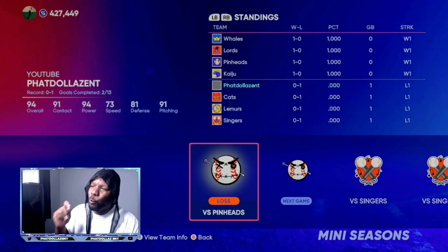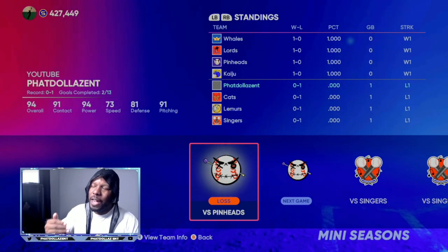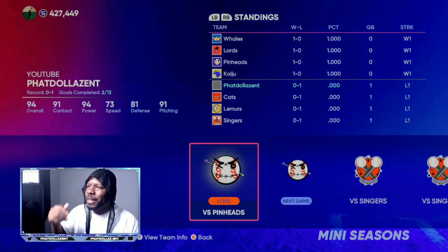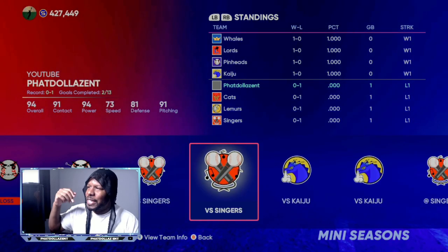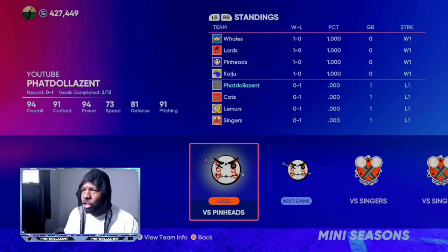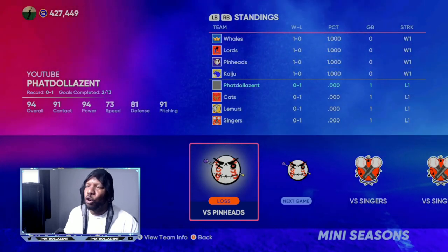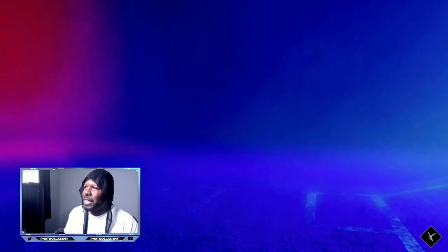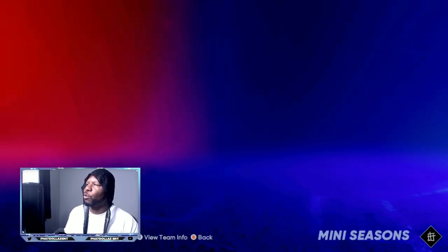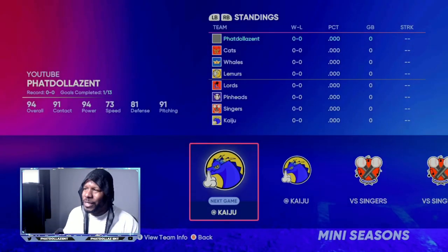Another key thing is you have to keep resetting the season until the first two games are home games for you. Verse pinheads — these are the games that you want to play. If it says at a certain place, those are away games — it might take you two, three, four, or five times to reset. You don't want to play the whales and you don't want to play the cats, because that's going to make your mission so much longer. After you finish it, you're just going to restart the season. You're going to see it on the right-hand side — X or square — to reset the season.